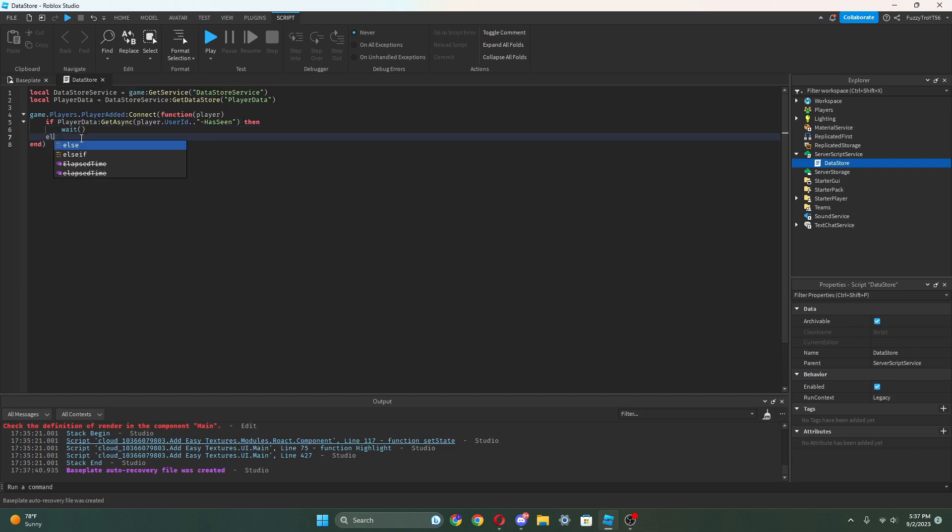And then we can actually change this into an else. Put the else, and then we can do print('You have not joined before'). So that's how we know if the player had never joined before.